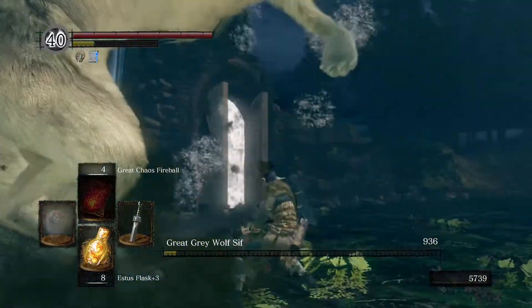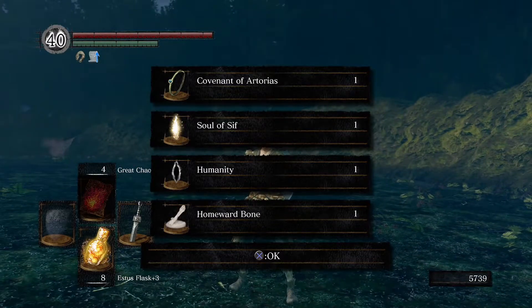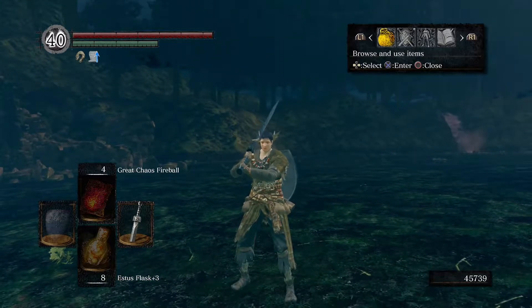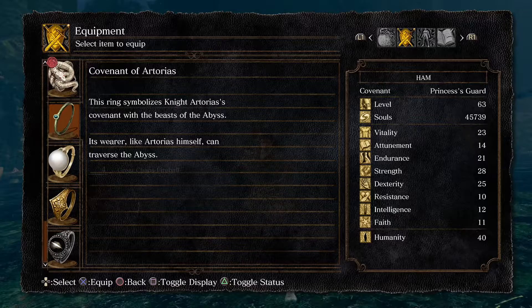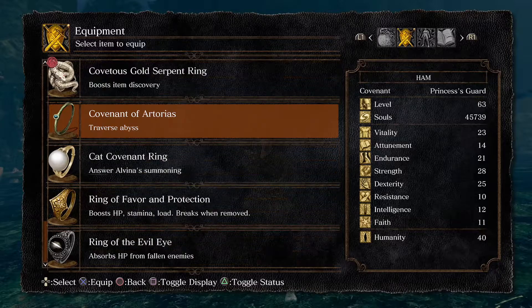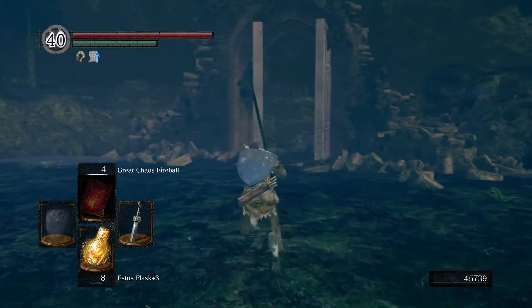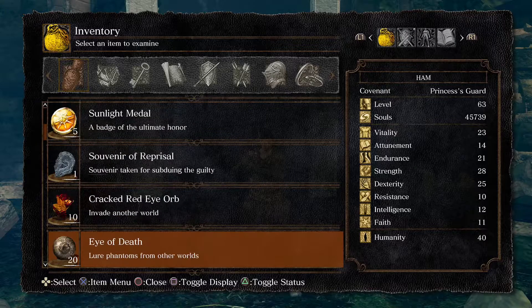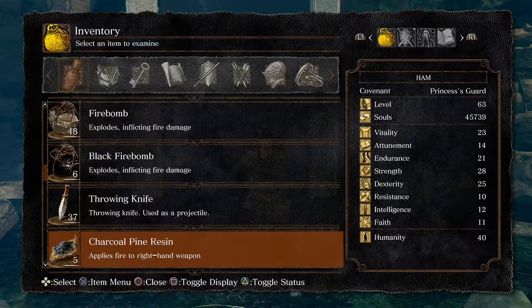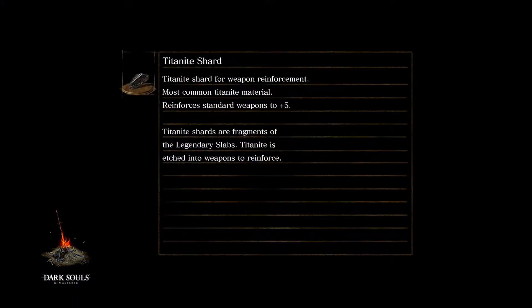I wanted to finish Sif off quickly there. For your troubles you get the soul of Sif, the Covenant of Artorias ring, humanity, and a homeward bone. The Covenant of Artorias ring is what we need to take down the Four Kings - it says 'traverse abyss,' symbolizing knight Artorias's covenant with the beasts of the abyss, allowing you to traverse it just as Artorias himself could. This pushes us toward getting our dark quest started so we can move on to other covenants.